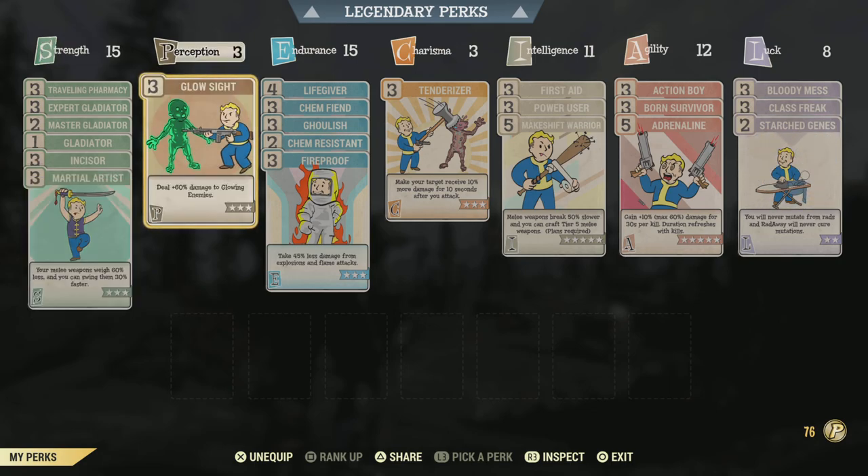Then we have Perception, and just because we had some points left, we put them into Glow Sight. One Perception would be more than enough for a melee character, but on this occasion I wanted to go for Glow Sight — for some reason I thought it was kind of fitting for a cultist character. It can be quite helpful — think about nuke zones, for example if you want to farm the Whitespring area, nuke it and kill a lot of Legendary Glowing Ghouls. This will come in very handy.